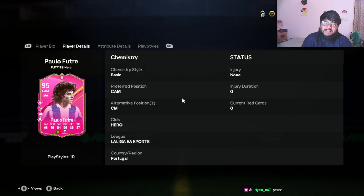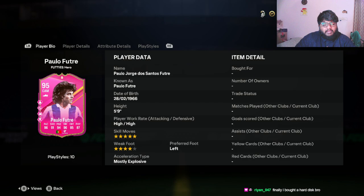Hey guys, welcome back to the channel. In today's video we are going to be looking at our first ever Footies hero card, which was released two to three days back. It's none other than Paulo Futre — I'm not sure how you pronounce the last name, but yeah, we are going to be looking at this card in today's video.